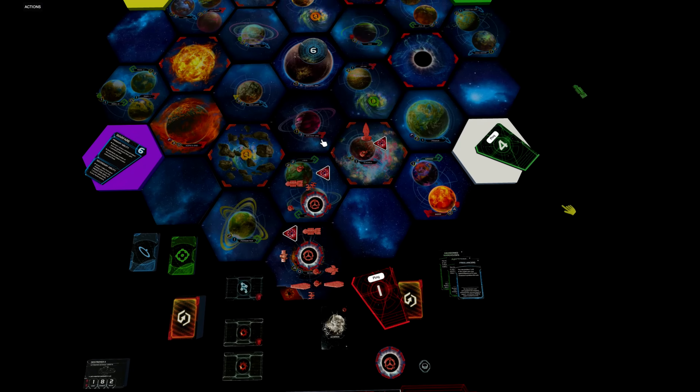Then we return the green carrier and produce one of our own for free. We spend the four resources on our home planet to produce two infantry, one destroyer, and one cruiser — ready to move out next round. By doing this, we've gained control of three planets in two systems, built one more dimensional tail, placed a mech on Self-Assembly Routines, and produced units in our home system ready to gain control of Perimeter in the next round.